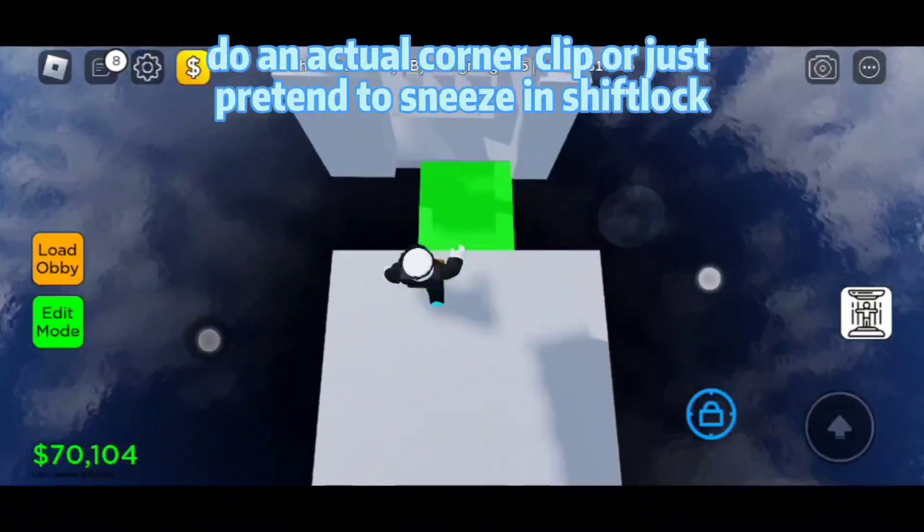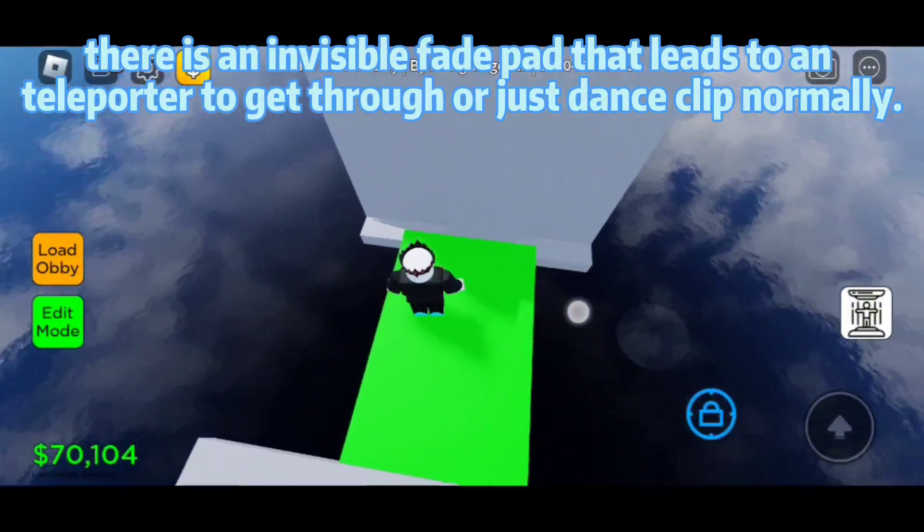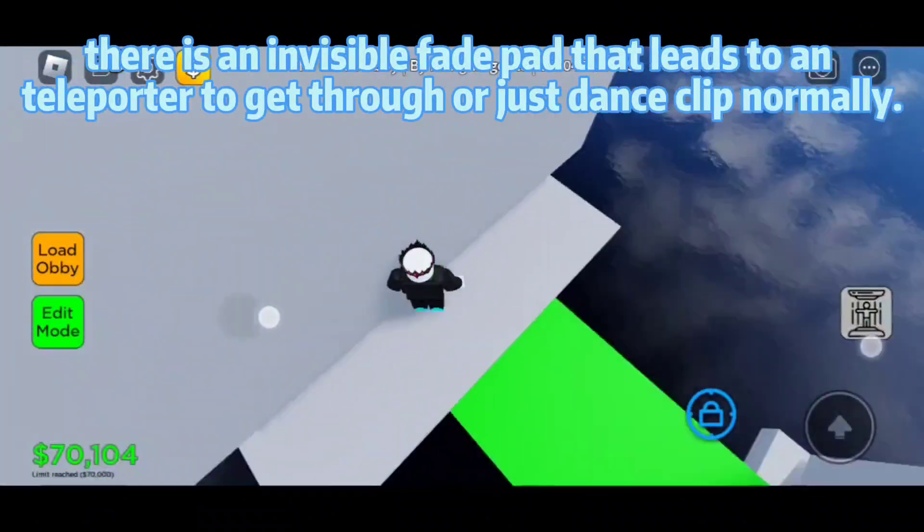Do an actual corner clip, or just pretend to sneeze and shift. There is an invisible fade pad that leads to a teleporter to get through, or just dance clip normally.